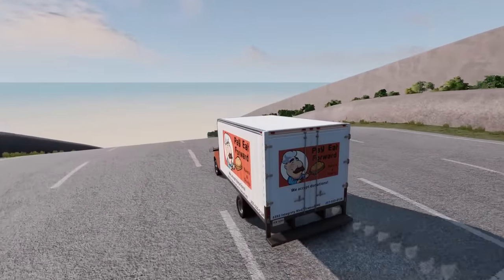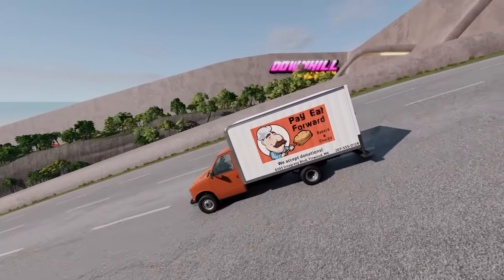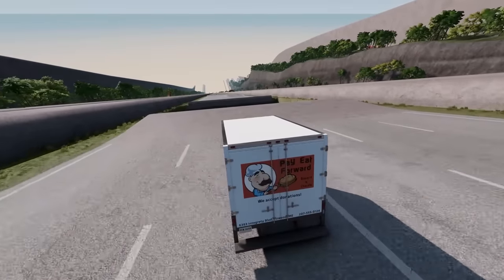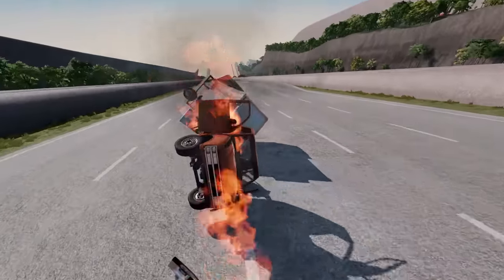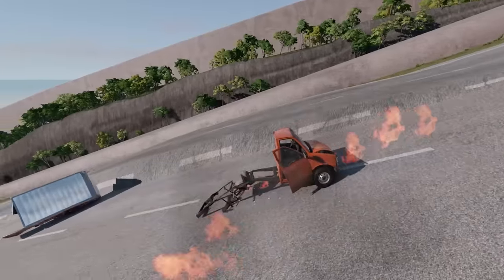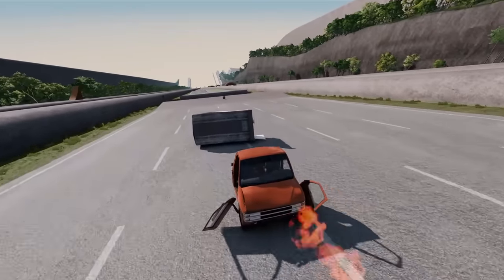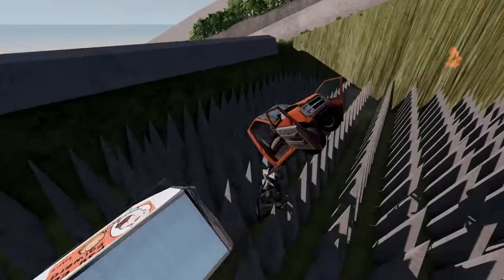I'm on a different hill right now, and I've got some pies in my van - it's a charity and a bakery. We really needed to deliver the pies, but that's spikes! The challenge is to make it to the bottom of this massive hill without getting destroyed or getting impaled by spikes like that. My pies - they were supposed to be donated.